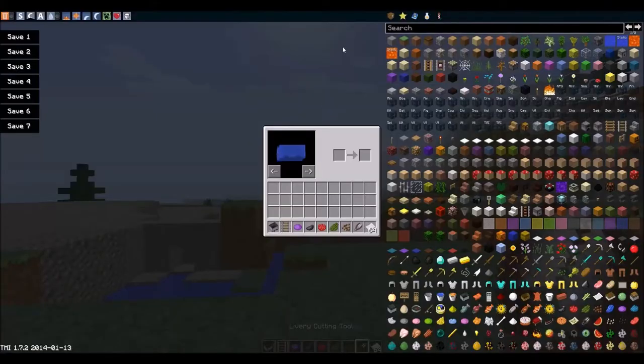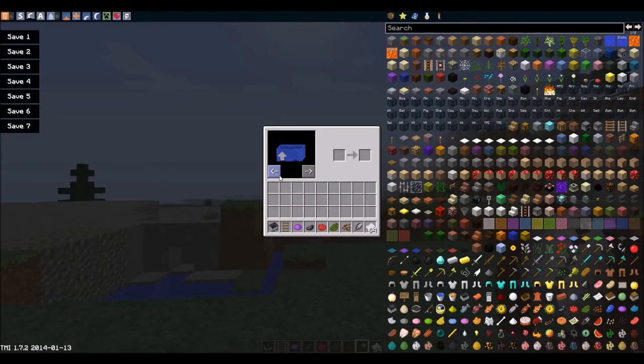When you get the library cutting tool, it will give you this interface. I've already messed around with it a little bit. As you can see, if you put anything in there it'll become that color. That is amazing. Then why don't you add some stickers onto it — who doesn't like some good stickers?